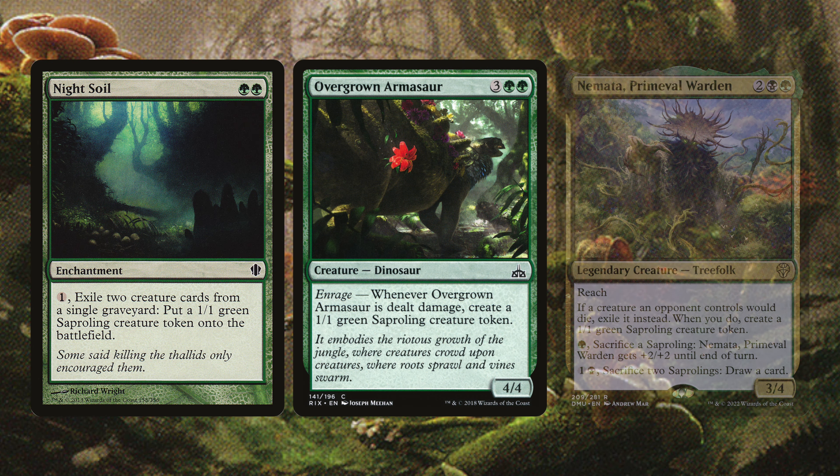Next are Necrogenesis, Neomot Grove Guardian, and Neomot Primeval Warden. Necrogenesis exiles a target creature card from a graveyard and creates a 1/1 green Saproling token — we can hit opponents' graveyards to deny reanimation and get value. Neomot Grove Guardian creates a Saproling, or you can sac a Saproling to give Saproling creatures +1/+1 until end of turn. Neomot Primeval Warden has reach; if a creature an opponent controls would die, instead you create a 1/1 green Saproling and exile that creature, and you can sac Saprolings to draw cards or pump it.